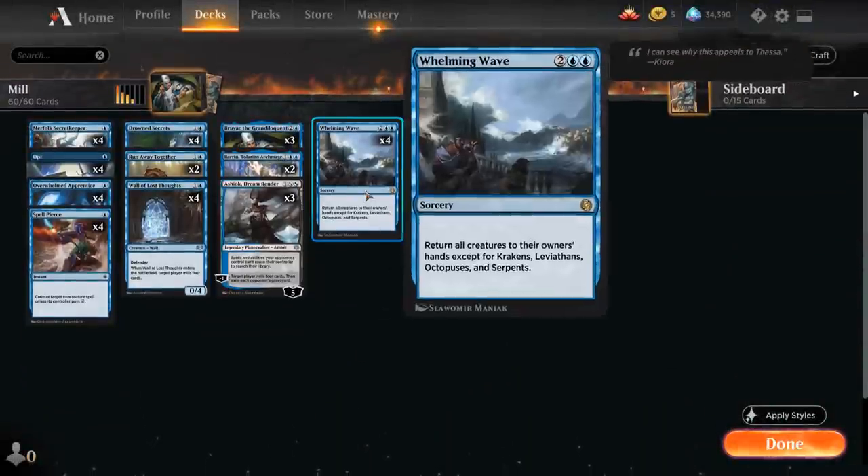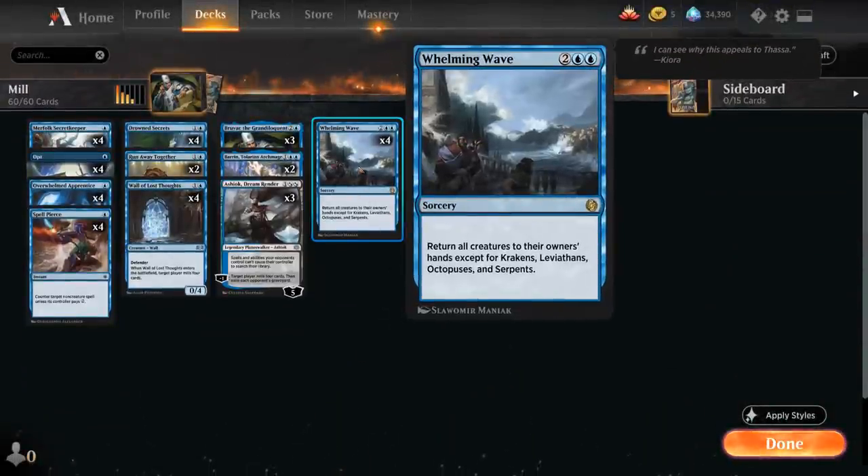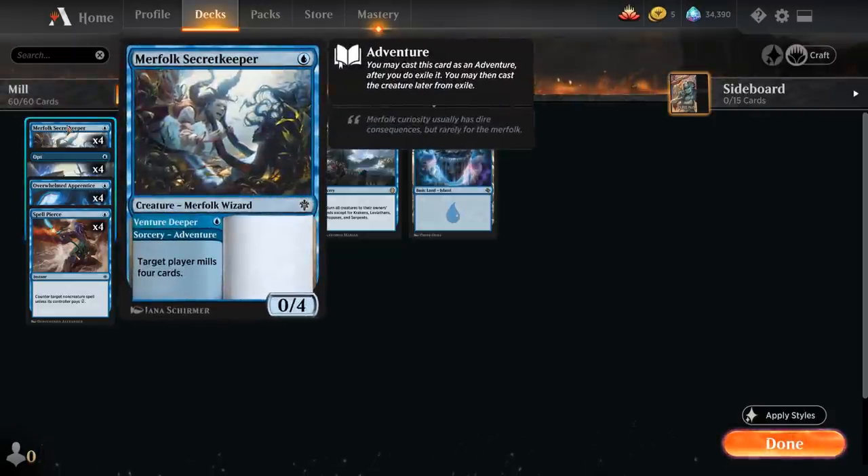It used Whelming Wave to good effect — a four-mana sorcery from Jumpstart that returns all creatures to their owner's hands except for Krakens, Leviathans, Octopuses, and Serpents. Not too many of those being played, but Whelming Wave not only resets the board bouncing all the opponent's creatures, but it's also a way for us to reset all our Enter the Battlefield creatures that mill the opponent. We've got Merfolk Secret Keeper that can mill the opponent for 4, and then afterwards we can play it as a 1-mana 0/4 blocker that we can maybe pick back up with Whelming Wave.